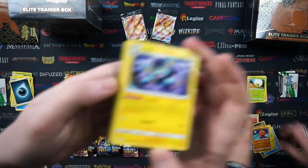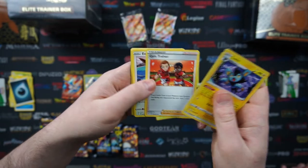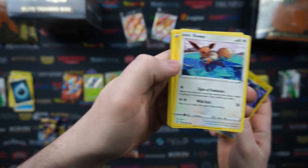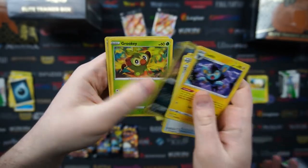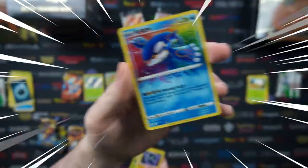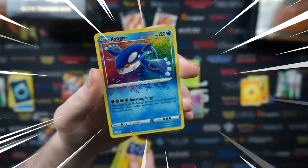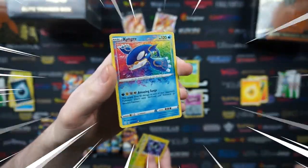In my next pack we've got a Luxio, Team Yell Towel — it's just a towel, throw the towel in — another cool artwork for Eevee, Morpeko, Chewtle, Nickit, Grookey, and an amazing rare Kyogre! I forget the amazing rares are in the reverse slot as well, so there's even more good stuff you can get from a reverse holo. And on the end we've got one of the three Amazing Rares in the set. Super cool.